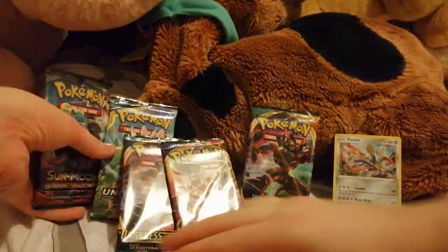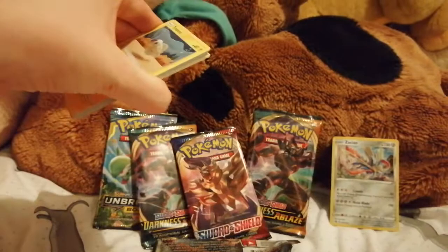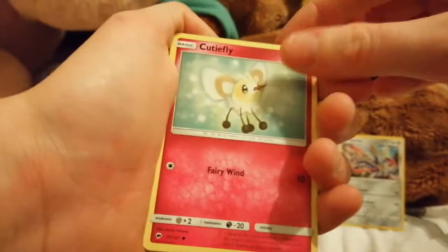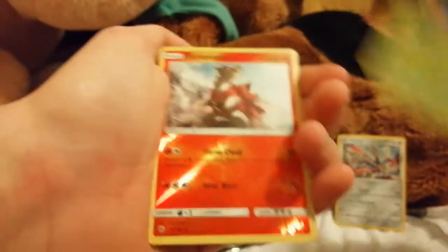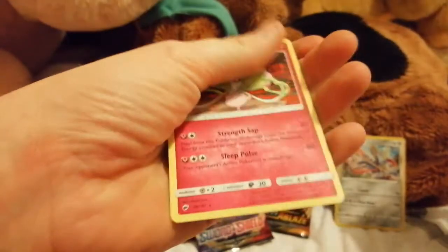Let's do Burning Shadows. Code card. Three from the back to the front — I can't remember if you take energy off this one, so I'll leave it. Tynamo, Cutiefly, Riolu, Rhyhorn, Tangela, Turtonator, Sneasel. I just can't read.